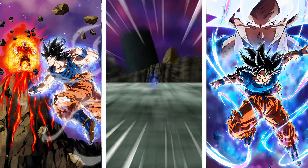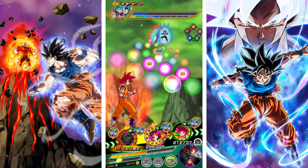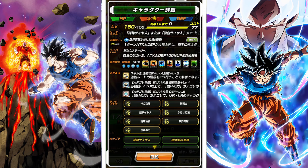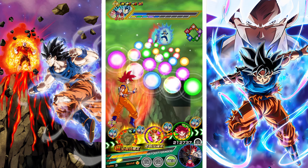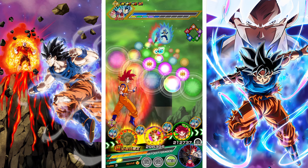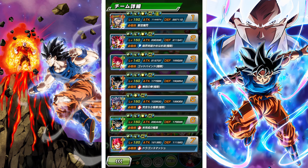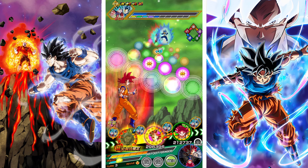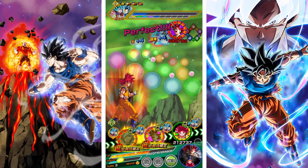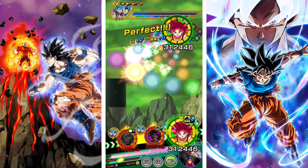We'll probably put Beast Gohan's there. I don't want to push LR God Goku off, but I think I might have to, because three attacks for him to dodge is way less than two attacks. He has a dodge button. I don't want to push LR God Goku off, but I just don't really have a choice — one, two, three, that's four attacks right there. There's no way I could put him there without expecting to lose.